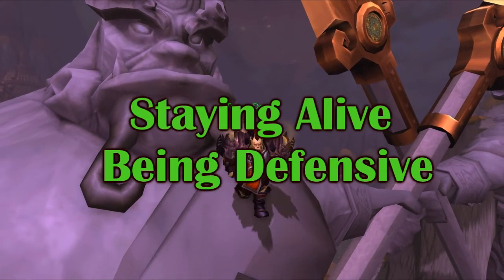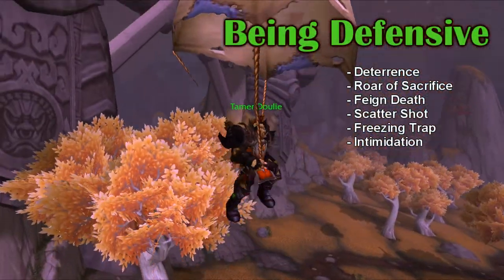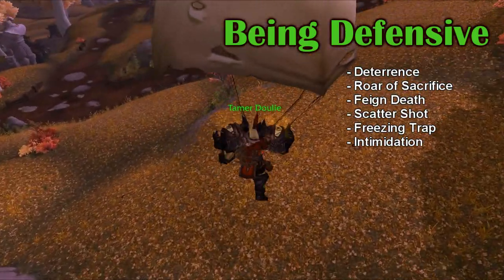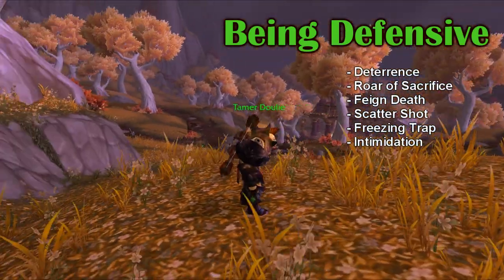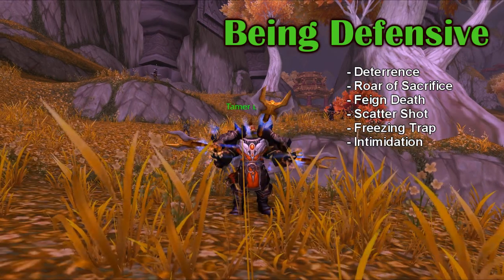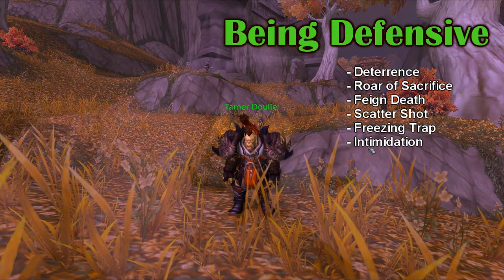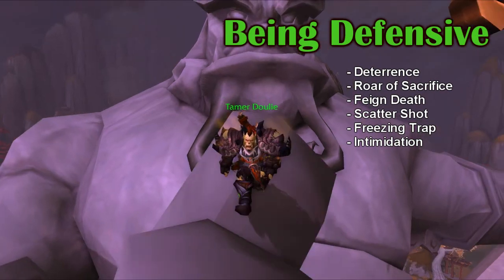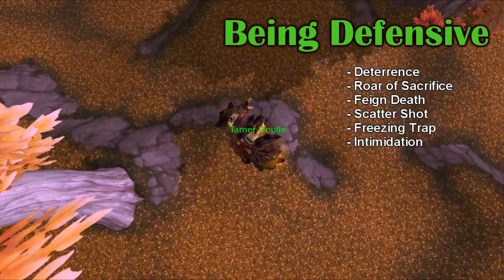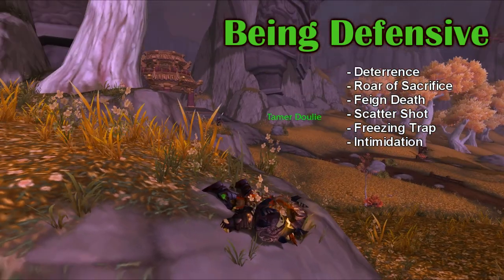Now let's talk about Staying Alive or Being Defensive. Your main defensive abilities as a Hunter are Deterrence, Roar of Sacrifice, Feign Death, Scatter Shot, Freezing Trap, and Intimidation. These are all abilities that can stop all incoming damage or greatly reduce it. Abilities like Deterrence, Scatter Shot, Freezing Trap, and Intimidation — it's pretty obvious what they do and how to use them. But abilities like Roar of Sacrifice and Feign Death sort of require you to anticipate when you're going to take incoming damage and use them accordingly.